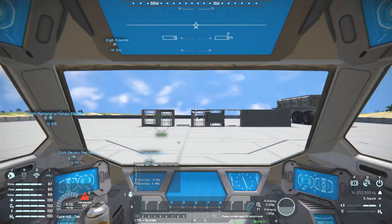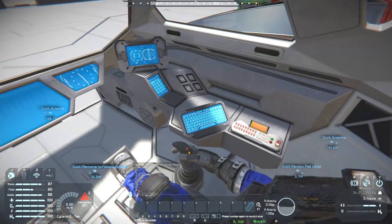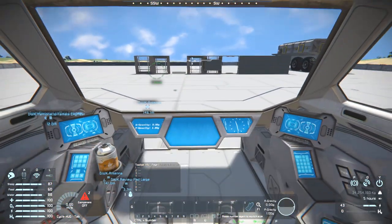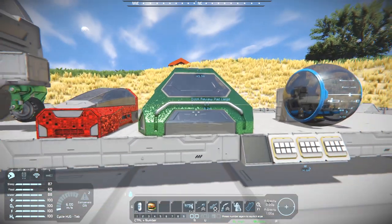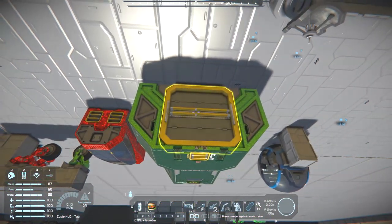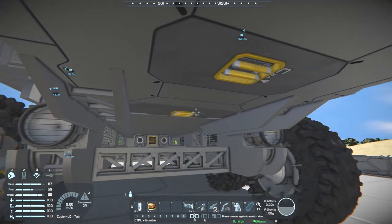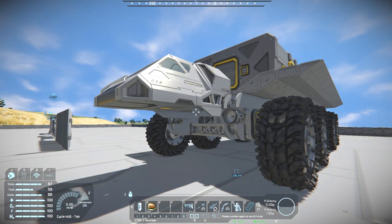Inside you've got a button panel, another button panel, a keyboard, and quite a few other LCDs. As for its conveyor ports, it has one small conveyor port on the top and a large conveyor port on the back. On the rover version it's got two small conveyor ports on the bottom, which could be quite handy depending on what you're after.